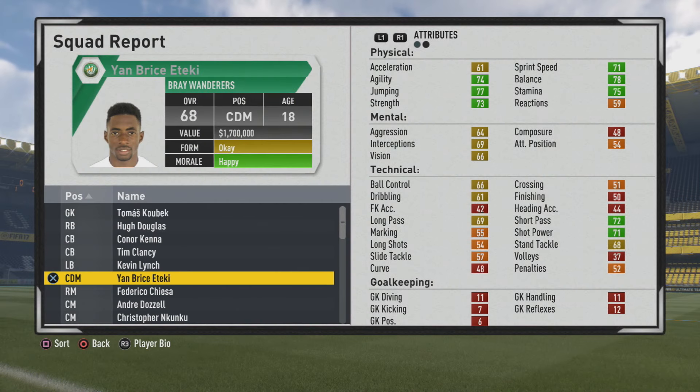He can also play center mid, right foot, and medium work rates. 3-star weak foot, 2-star skill moves. Physically, sprint speed, agility, balance, jumping, stamina, and strength are pretty solid — a bit low on the acceleration. Mentally, interceptions and vision are not too bad. But technically, what stands out are the passing stats along with ball control, shot power, and stand tackle.